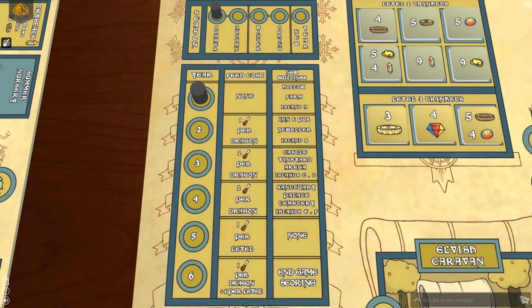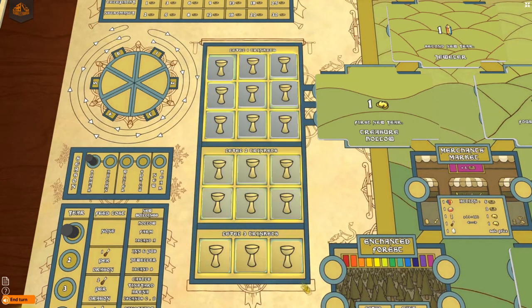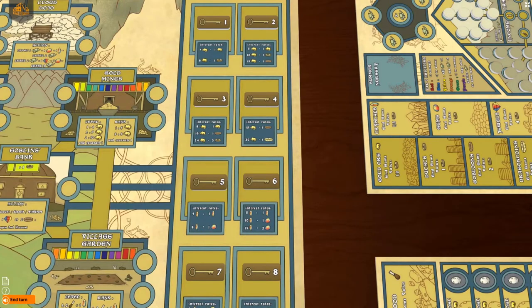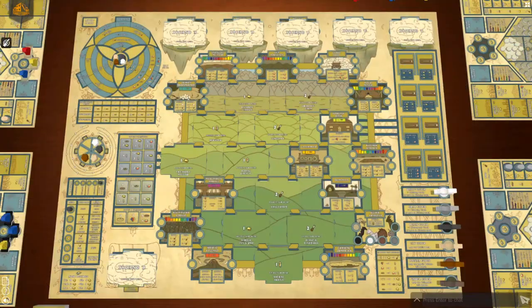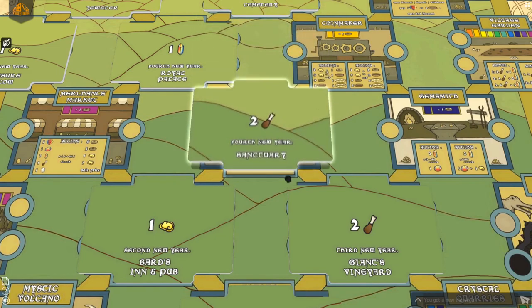Start the game by placing the year track marker on the first year of the year track, and the season track marker on the summer space of the season track. Then place the level 1, 2, and 3 trinkets on the appropriate trinket spaces of the main board, and place the keys to the 8 bank accounts on the corresponding spaces in the goblin bank. Place the field tiles on the main board, matching the name of the field tile with the name of the building on the board.